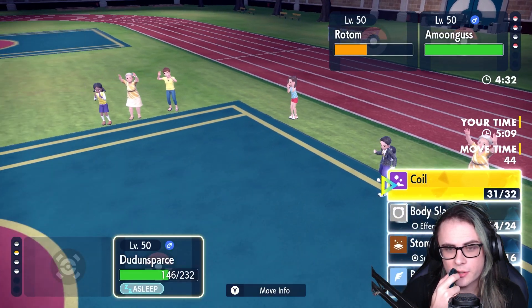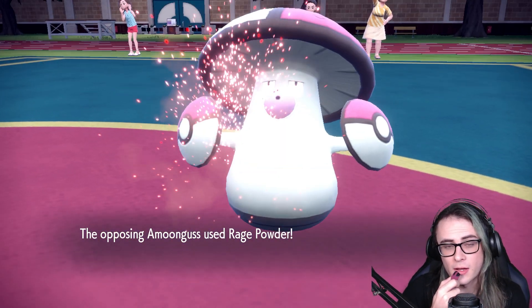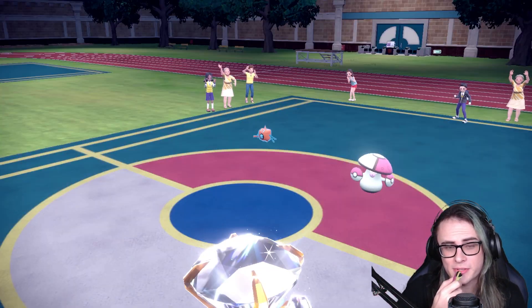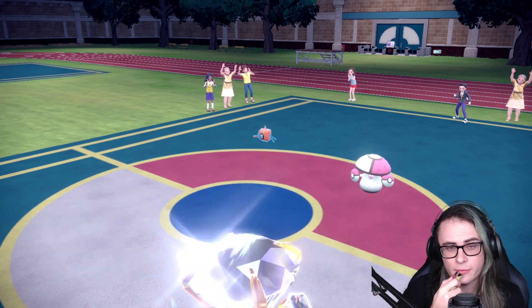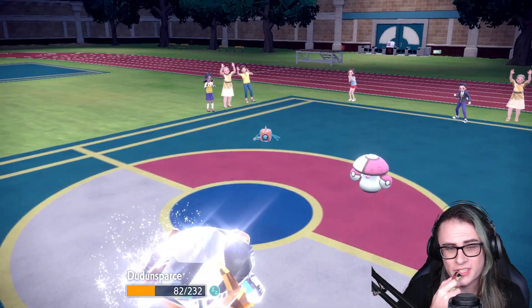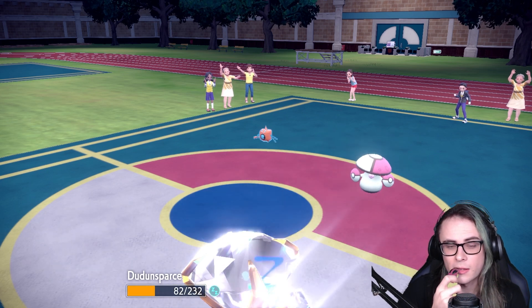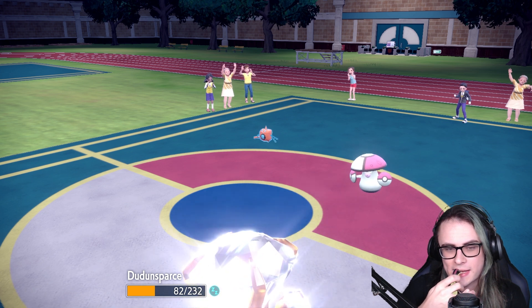If we wake up this turn, we can take out Rotom and Dudunsparce might actually be in a pretty good position to win the game. Rage Powder goes off — Amoonguss is trying to basically set up to let Rotom Nasty Plot. Never mind, it just goes for Thunderbolt, which is also fine if I can take out the Amoonguss. It doesn't look like we're going to take out Amoonguss though — unfortunate.